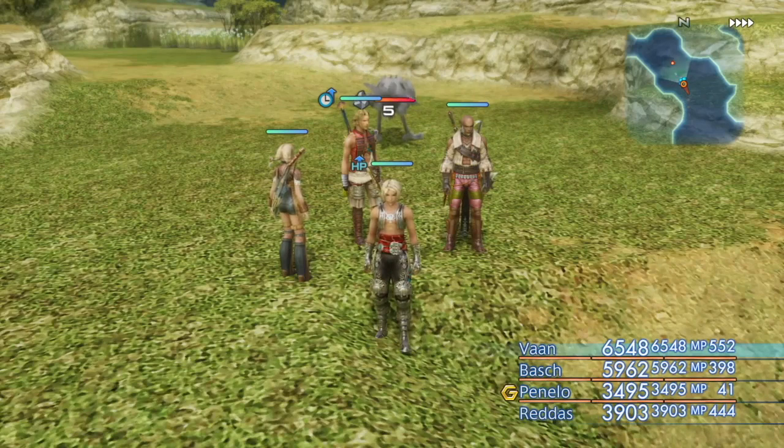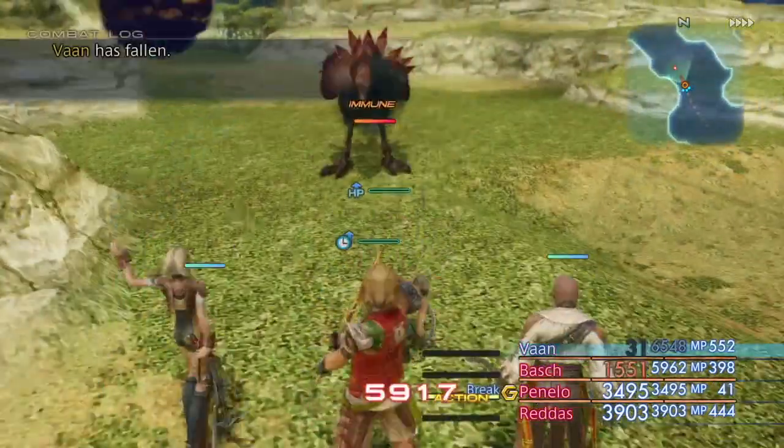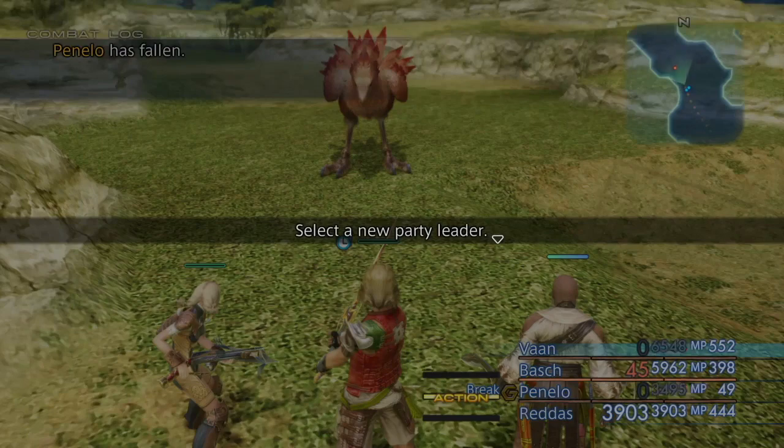All my gambits are turned off except Penelo who only casts break. Boom — he's turned to stone. Walk out briefly and then come back, and there you go. That's the level 99 red chocobo.